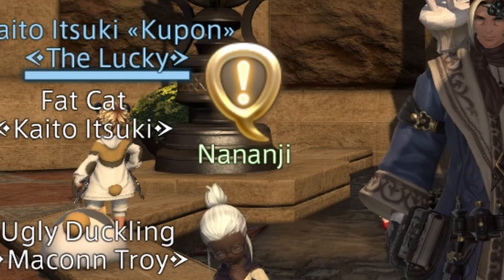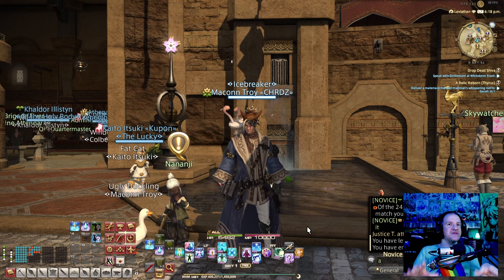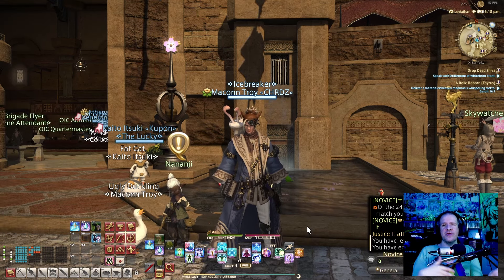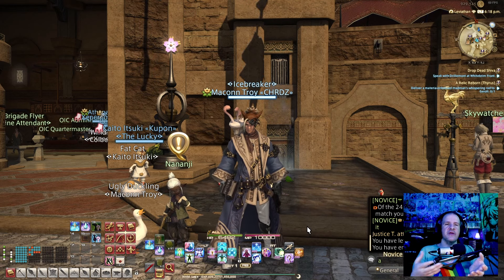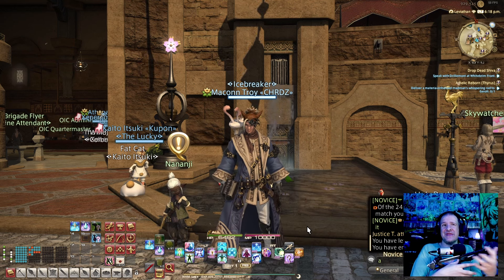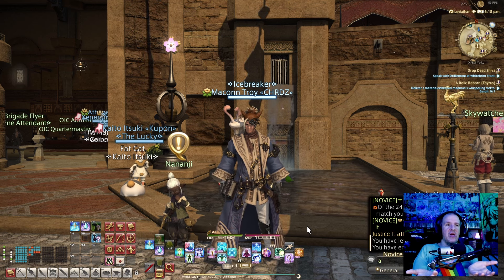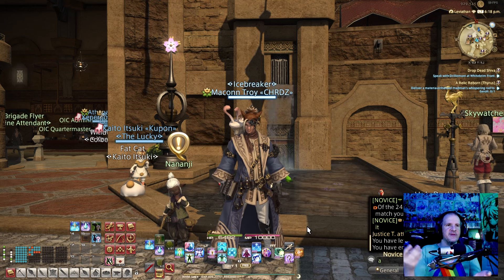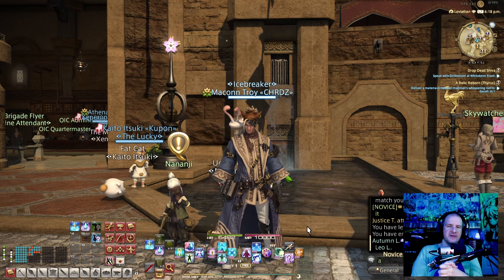The third and final quest type is marked with a plain gold exclamation mark. These are 100% optional standalone side quests. If you're trying to complete the main campaign, feel free to skip these. They give a little extra experience and some items but nothing heavily needed. They're useful if you need a bit of extra experience while leveling other classes, but otherwise just nice to have.